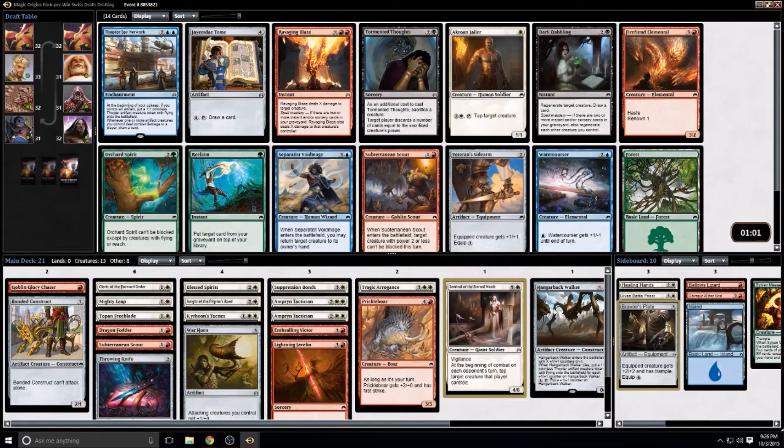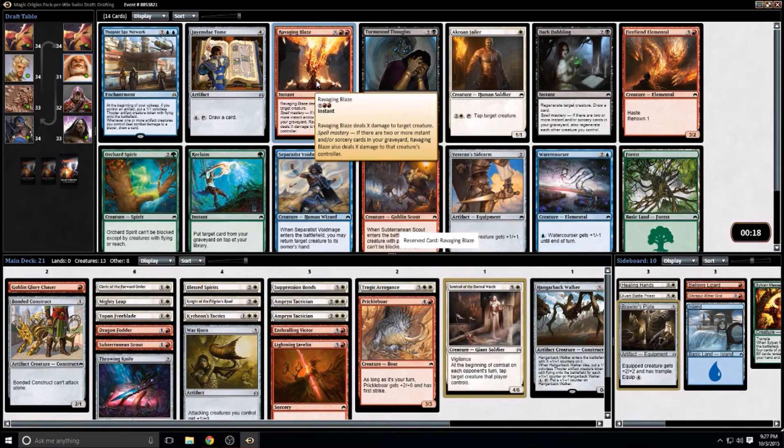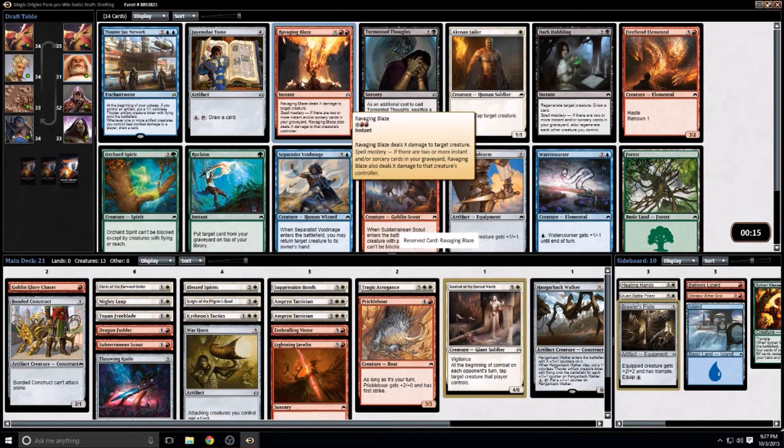The player to my right is not playing blue and there's not much here I absolutely want. My deck is primarily white, and the red card here is double red costed. There's nothing in white that I want — the Crone Jailer just isn't good enough. So the pick is between Ravaging Blaze, Subterranean Scout, or Firefiend Elemental. I have enough non-creature spells that Ravaging Blaze has a good chance to have Spell Mastery — I think it's just too good not to take it.